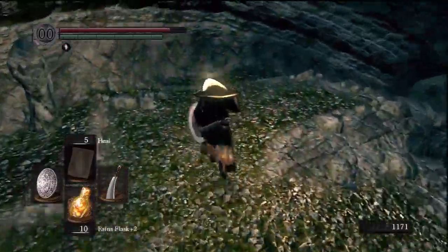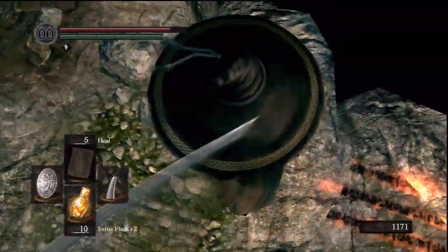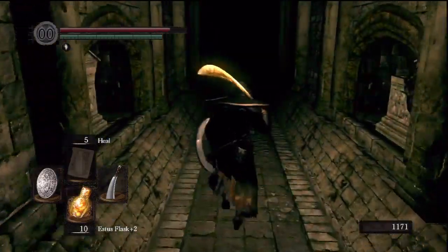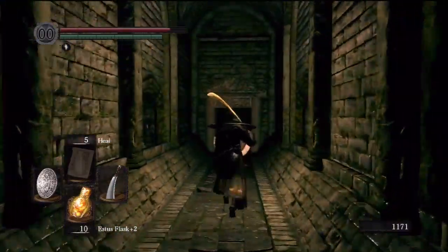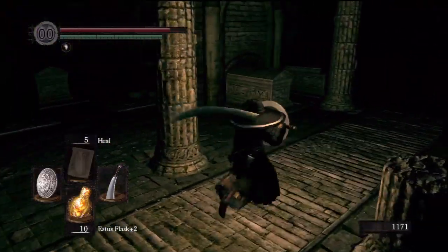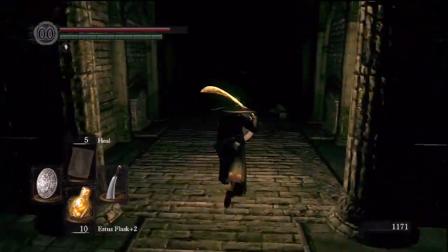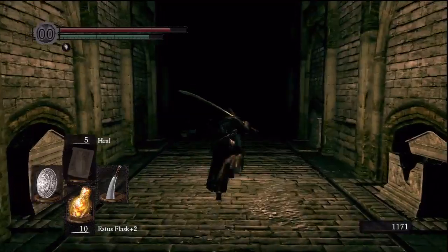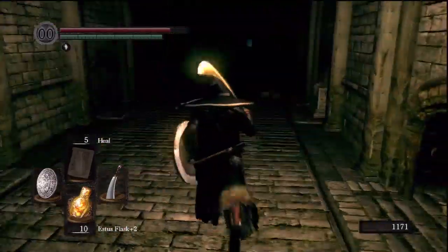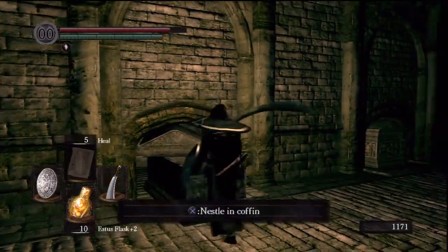This is why you save at the bonfire. Run all the way down here. I think this is the one where the summon location is to summon Paladin Leeroy, but I can't remember exactly. This hallway is where — if you saw my showcase video of the Gravelord Sword — the Titanite Demon will be at the end, and where the Eyes of Death are. There's the corpse where the Eyes of Death were. If you haven't gotten there yet, you'll want to fight him and watch my showcase video. That's the coffin you jump in.